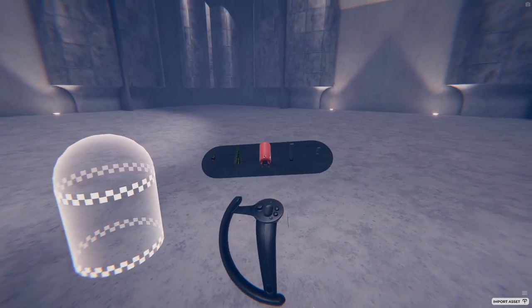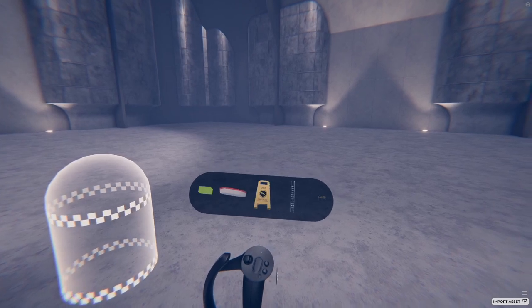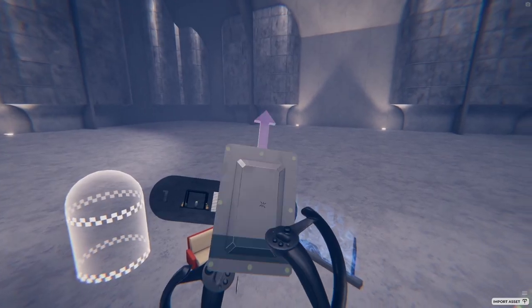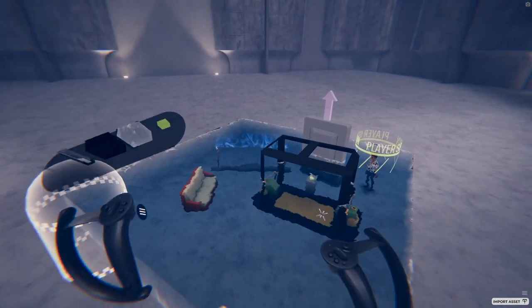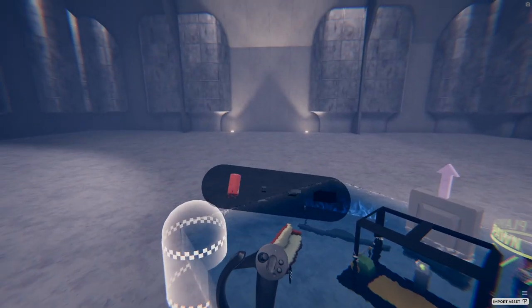The prop palette is where you'll find all the most common objects for your level — furniture, obstacles, doors, elevators, water — you name it, it will probably be in the prop palette. There's a lot in here, so make sure to scroll through it all.